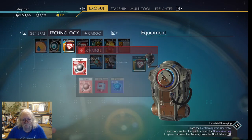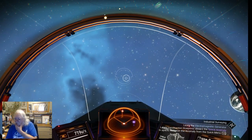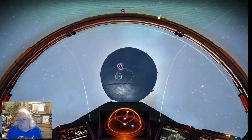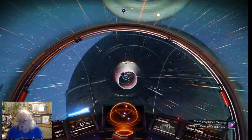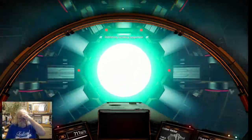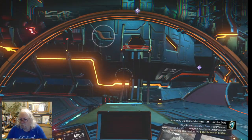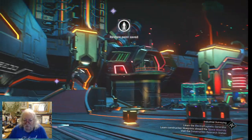Into space we go, and now let's go to the space station. Better recharge my technology — my exosuit — I'm sure going through that fast. Life support technology recharge. Learn the electromagnetic generator — in the space anomaly, X summons the space anomaly. I'd love to learn the electromagnetic generator.